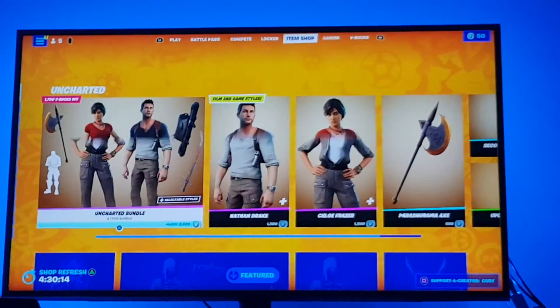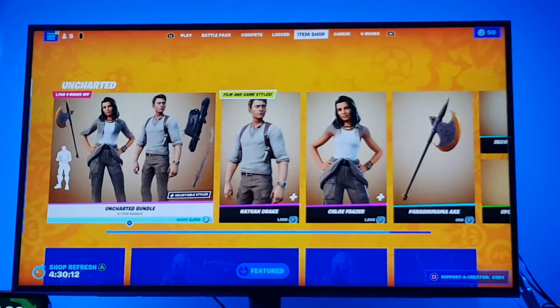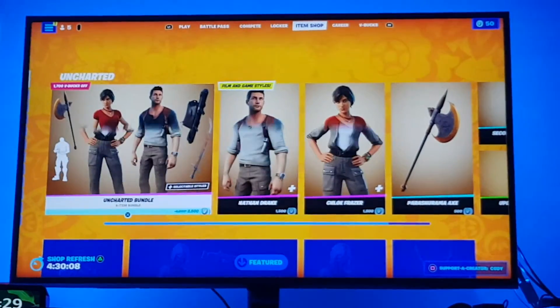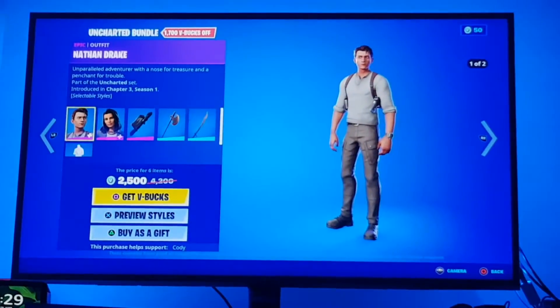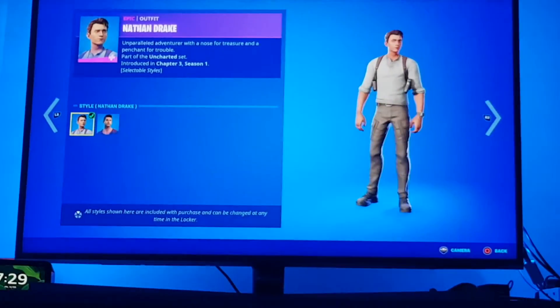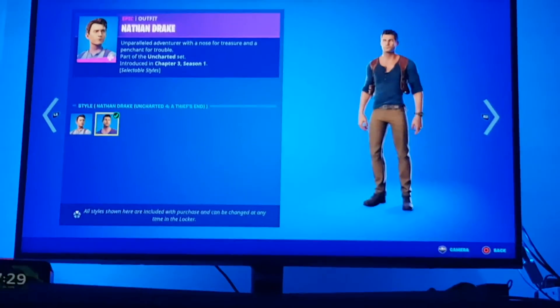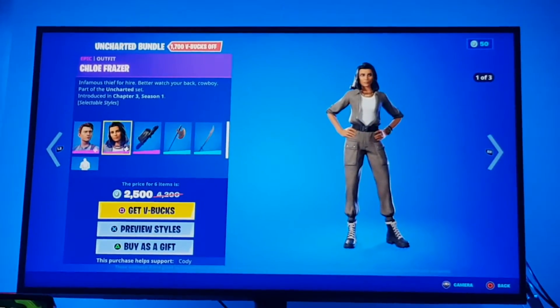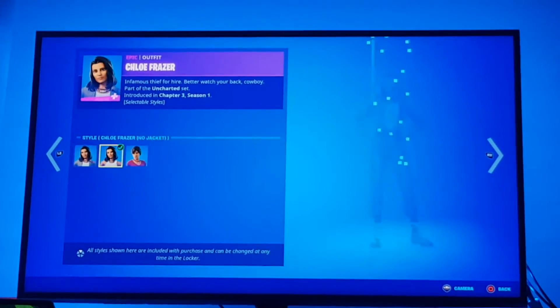What is up you guys, Sam Bragg here, and today we're going to be showing off the Uncharted Bundle which came to Fortnite today. We got Nathan Drake and his other style, and we got Chloe Fraser and other color styles.